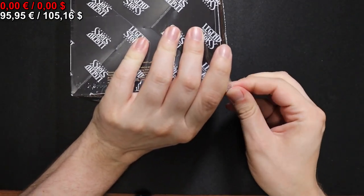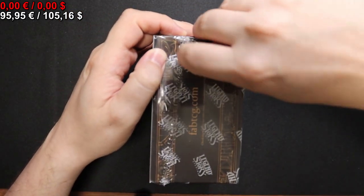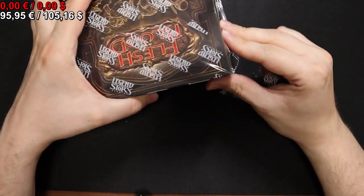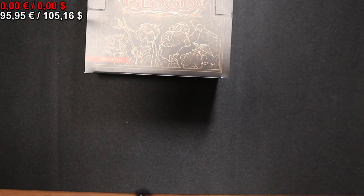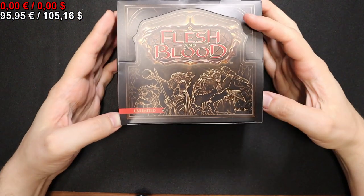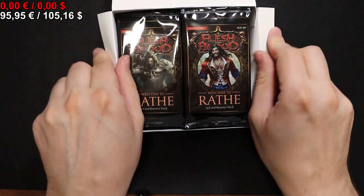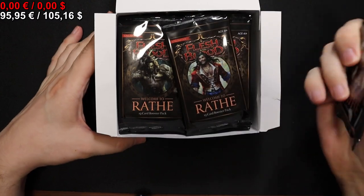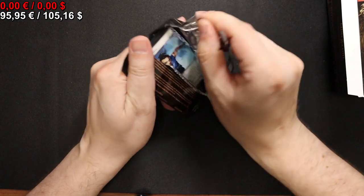If the box lets us, let's see what we can get. Of course ideally we want Fjendal's Spring Tunic, but one can dream, right? So let's see — there are 24 packs in here. Unfortunately back in the day we did not have the nice paper wrappings, but we will manage.